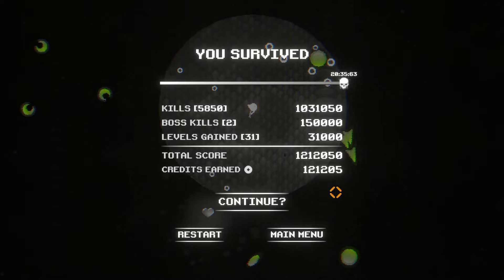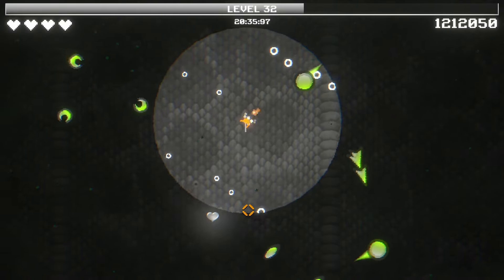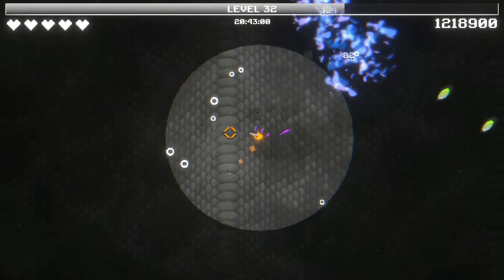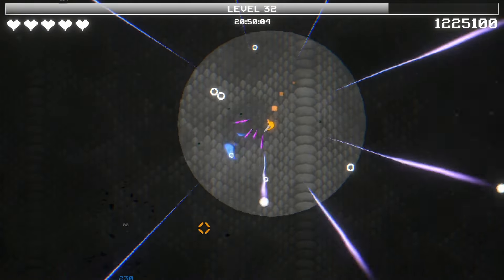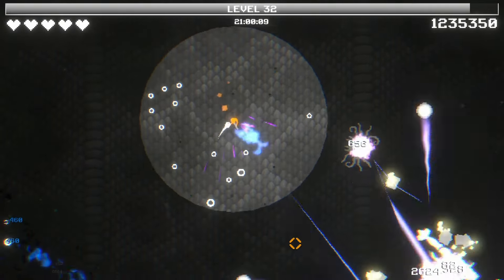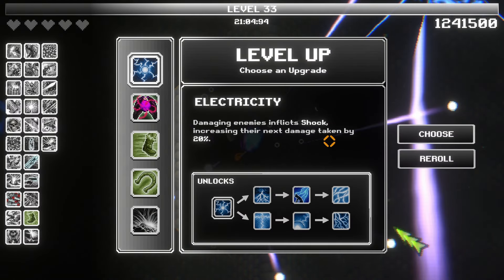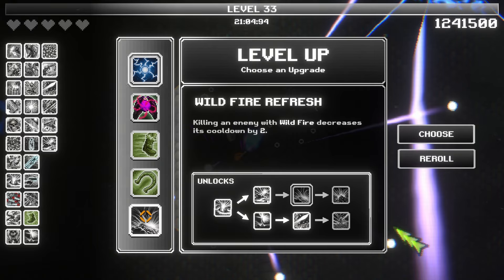Do I want to continue? If I continue, I can grab this, get up to five hearts, and then — are there more bosses after this? I don't know. But we are literally wrecking everything. Okay, I'm just going to put it on auto fire right now. I've been holding down that mouse button this entire time, because we were doing that single shot kind of damage. We have electricity, plasma charge, sprint, magnetism, wildfire refresh.